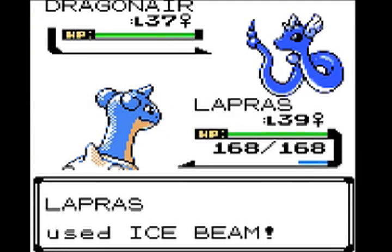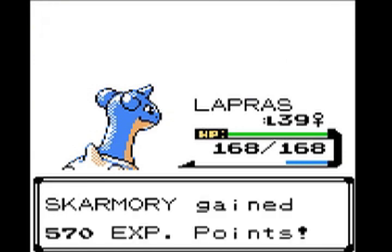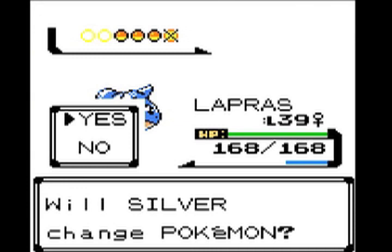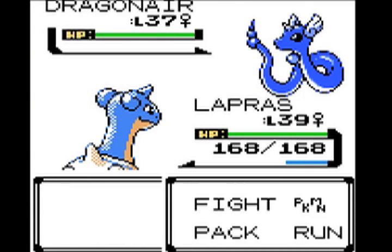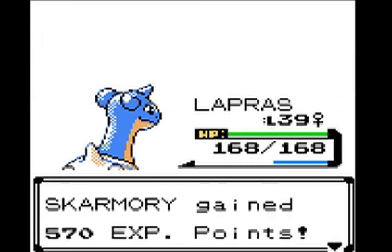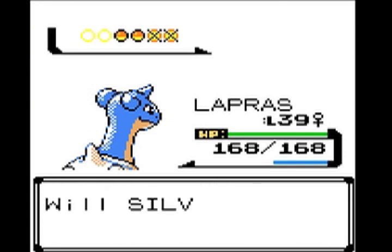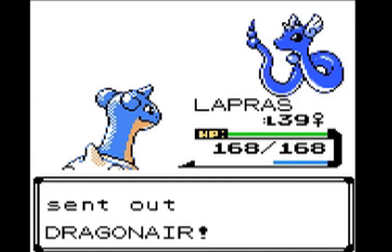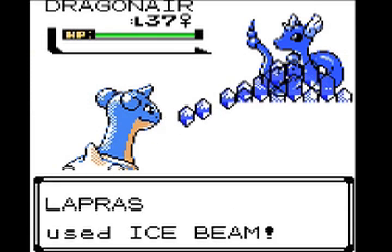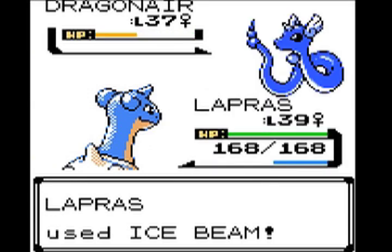I'm going to start off with Lapras and use Ice Beam. Her first Dragonair has Thunder Wave, Surf, Slam, and Dragon Breath — not something to mess around with. If you don't have Lapras, definitely go to the Ice Cave and pick up Piloswine's line or Jynx — I'd suggest Jynx personally. Her second Dragonair has Thunder Wave, Thunderbolt, Slam, and Dragon Breath. Since Lapras is one-hit KOing them I can't go into their move sets in detail. Her third Dragonair has Thunder Wave, Ice Beam, Slam, and Dragon Breath — another no-brainer.